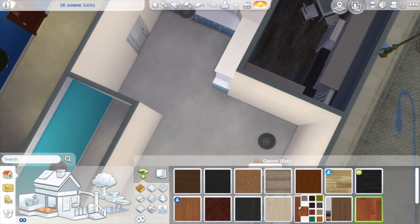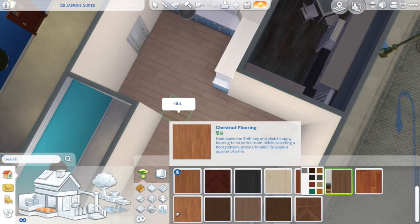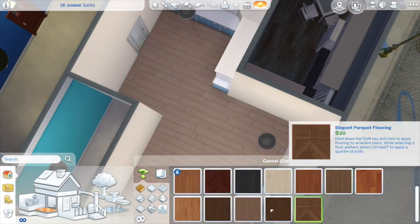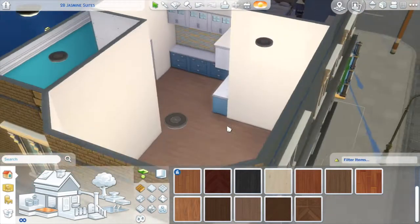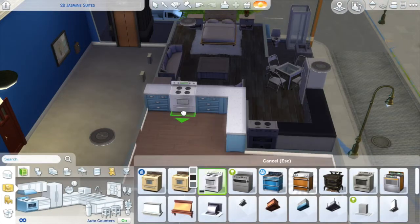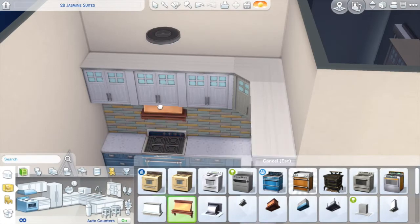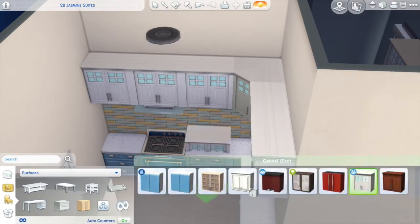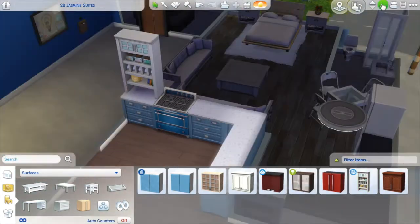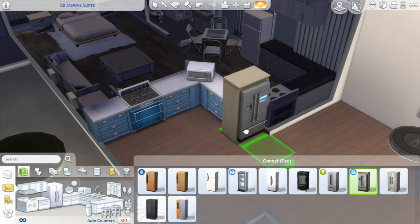They got one of the hotel rooms as their house for a while. It has a kitchen — I know not many hotel rooms have kitchens, but they need to live here. I made it all Gilmore Girls style, inspired by their house from the show: cluttered, lots of colors, mismatched stuff, just lots of fun. I had a lot of fun using all of the flea market stuff — I never used that before but it seemed so fitting. I also used a lot of the Parenthood pack stuff since this is going to be a Parenthood let's play.